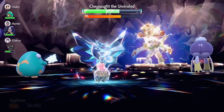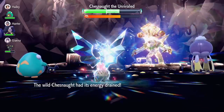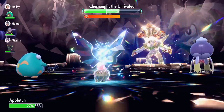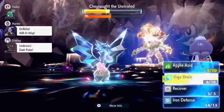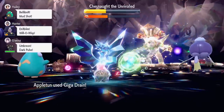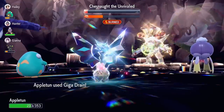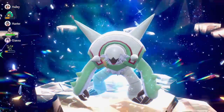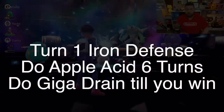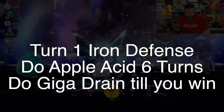If I actually properly changed my Tera type to Grass we'd be doing a lot more, but now we're going to be doing Giga Drain, which I believe is the same amount of power except now we're going to be recovering more health on top of the Shell Bell recovery. Wow, yeah, that was a lot of health, and then the Shell Bell on top of that. All right, well there we go!